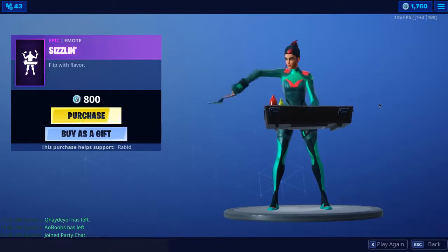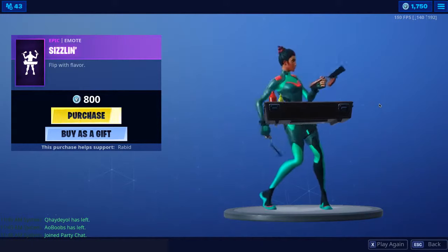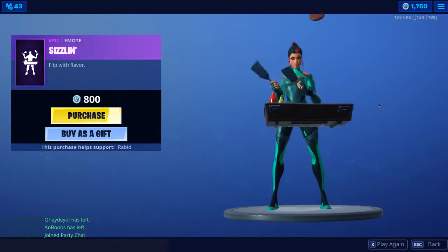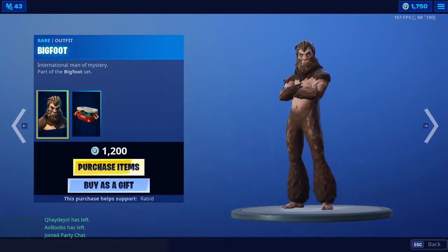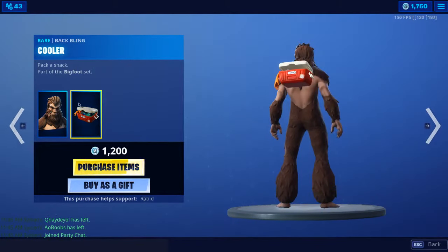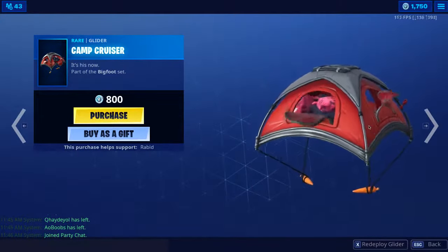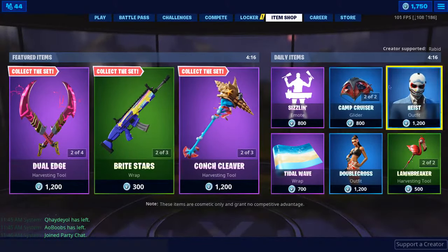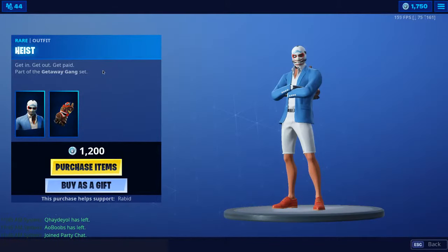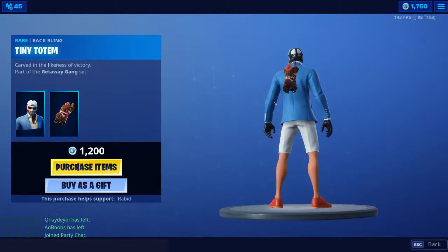The Sizzling emote is back — awesome emote, really like that. The Bigfoot skin is back as well with the Cooler backbling — awesome backbling and skin. The Camp Cruiser glider is awesome, I really like that. The Heist skin is back — awesome skin, really like that, and I really like the backbling too.